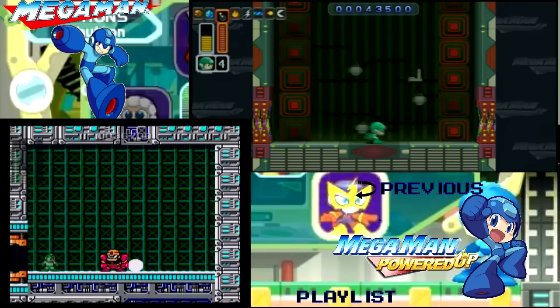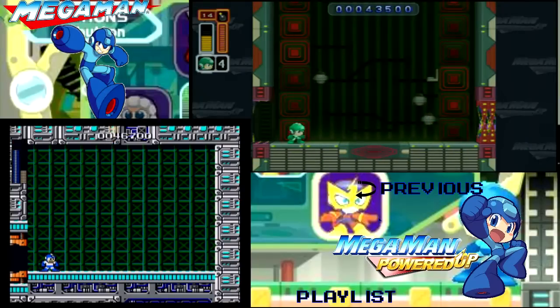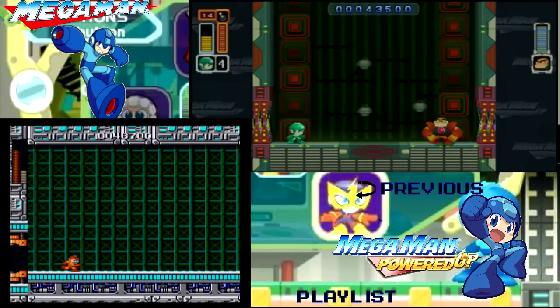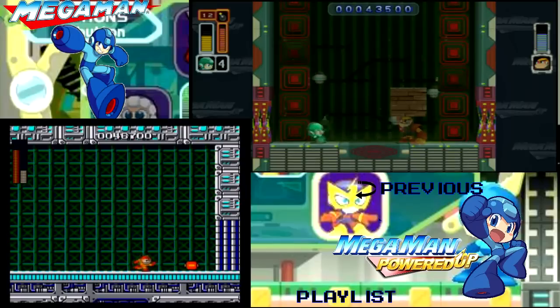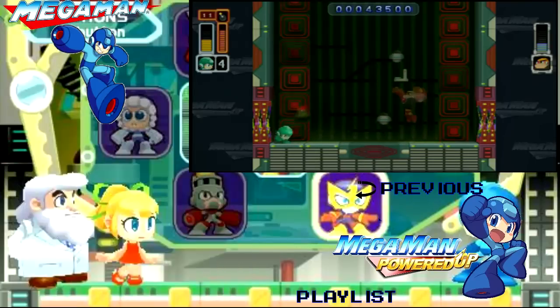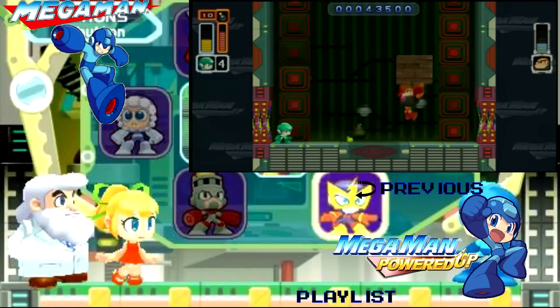After Ice Man is the last of the boss rush: Guts Man, and this is a total crapshoot. Just use your bombs and hope for the best. I try to get the bombs as close to the center of his body as possible, because then he's less likely to jump out of the way of it. I believe it only takes three bombs to take care of Guts Man, so that's good news at least.